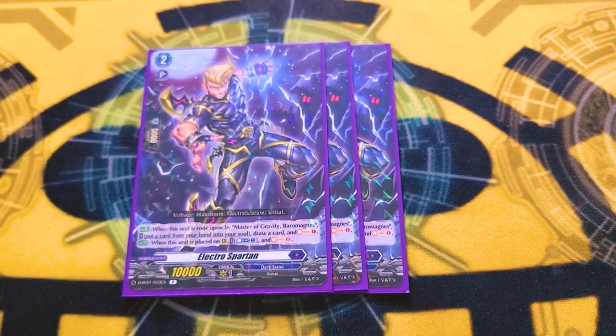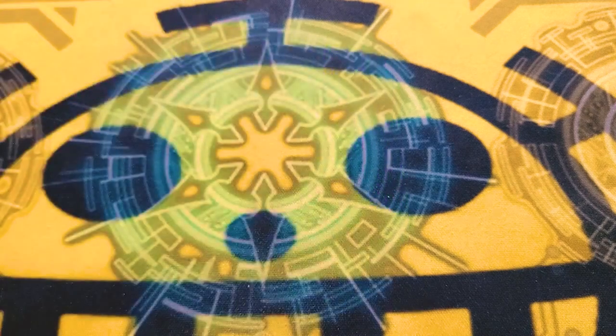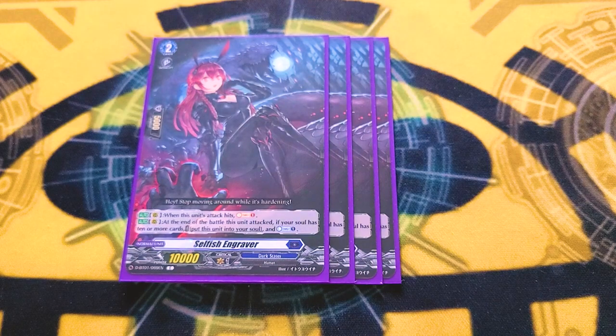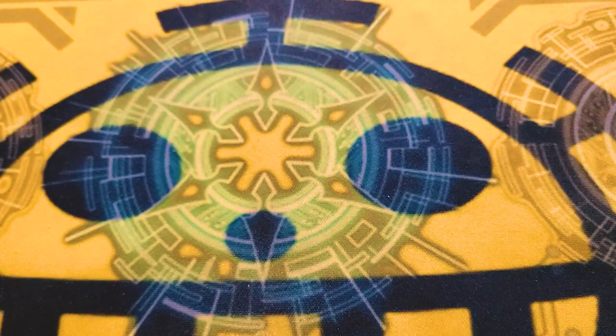Persona Ride — even an overtrigger can't guard it, but there will be no overtrigger discourse in this video. Grade twos: we're running three copies of Electro Spartan. If it says the words 'soul charge two,' you run a playset. That's as simple as Barrow Magnes is. And lastly, the card that is frankly the best in the deck is Selfish Engraver. On hit, soul charge. After it attacks, if you have 10 or more in soul, move it to soul and countercharge. This is insane. If you have 10 or more in soul and you call it off of Magnes, you get to countercharge a bunch and you never worry about counterblast because of this thing. She is such a good card.